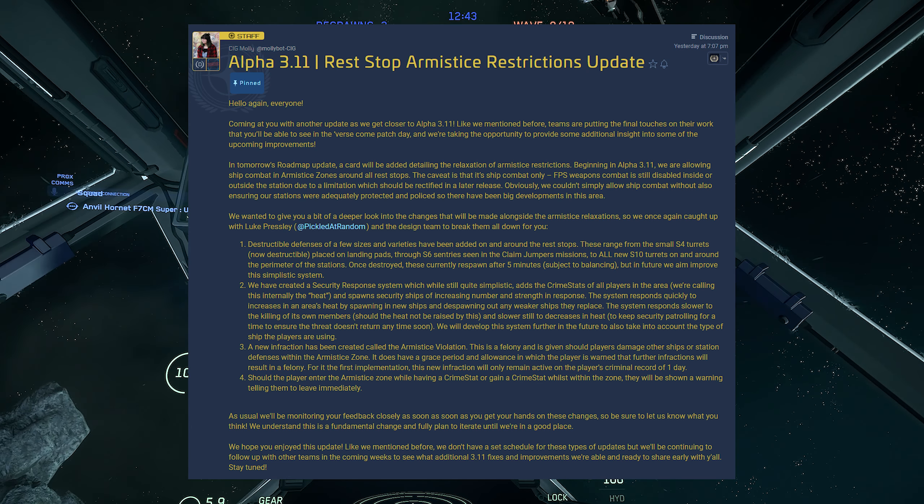Two: the locking process has changed. If a pilot allows a target to fly outside the locking cone, the missile will disarm itself and the locking process must be reinitiated. That might be a good idea, it might not — it might make missiles really, really hard to use, and we'll have to wait and see.